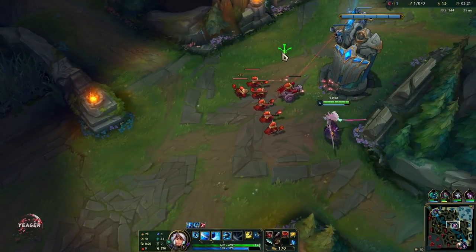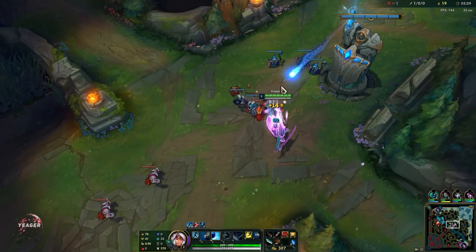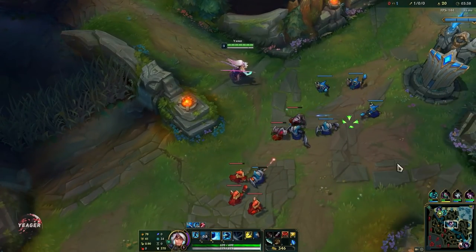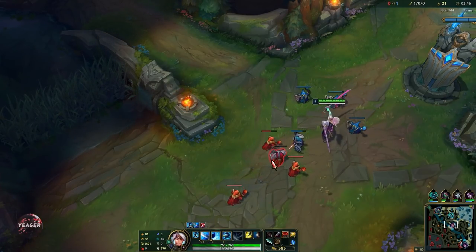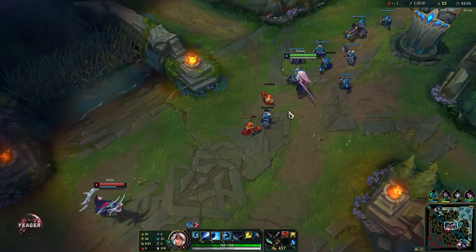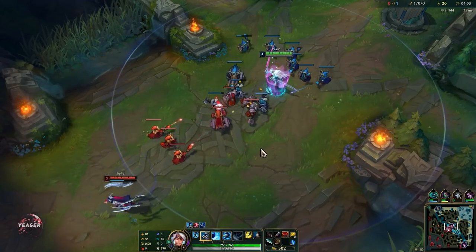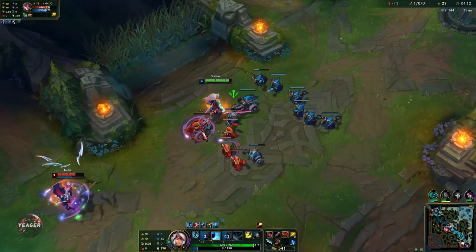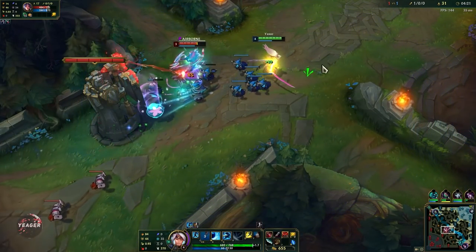We have to watch out here because Irelia has her passive fully stacked. Even though we have first blood, she can still win trades if we don't watch out. When you last hit with Yasuo under the tower from level 2, what you want to do is auto attack once and then E through the minion — that's a really easy way to last hit, and of course you can also use your Q whenever it's ready. It's really easy to farm with this champion. Now when you play Yasuo it is very normal that you get camped by the enemy jungler.